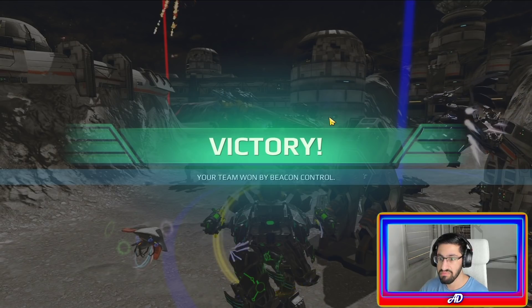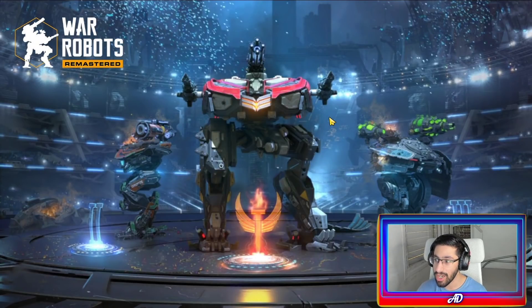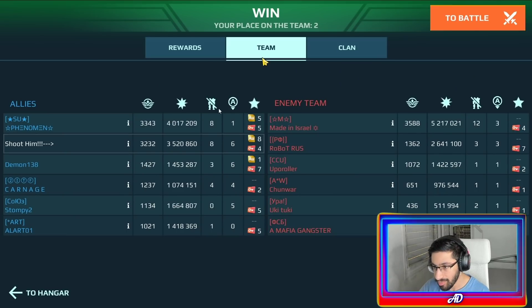The match is over. That was an insane first gameplay — I survived until the end with the Fenrir and we got a Living Legend. Let's see how much damage we did: 3.5 million damage, 8 kills, 6 beacons. Definitely an insane run. Let's do another one.